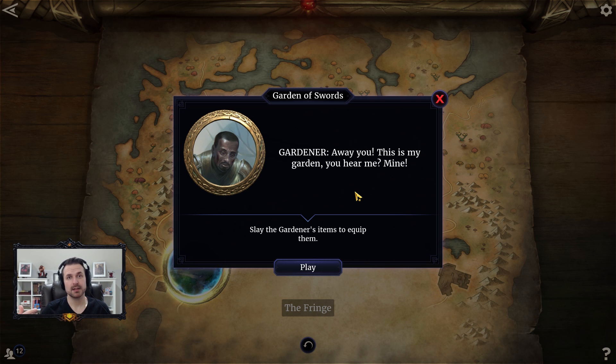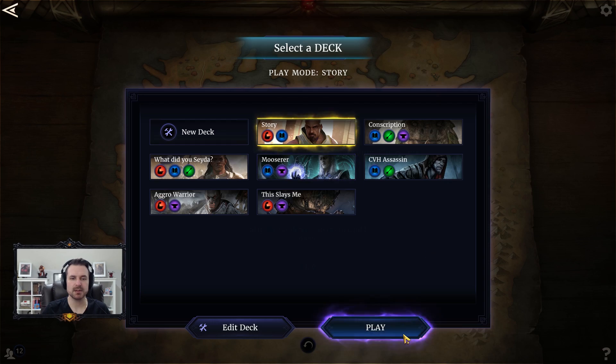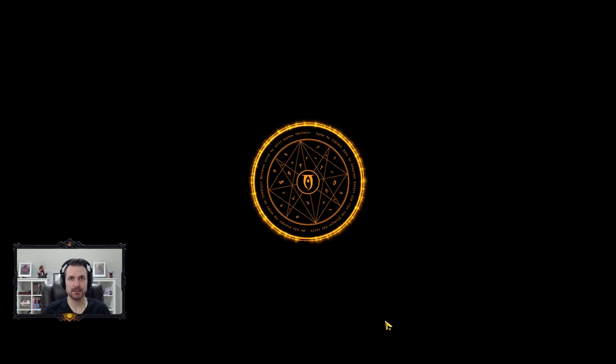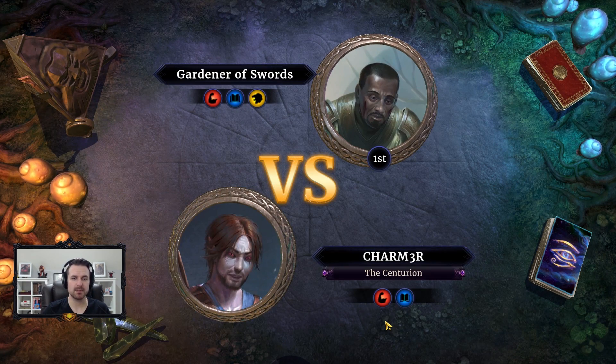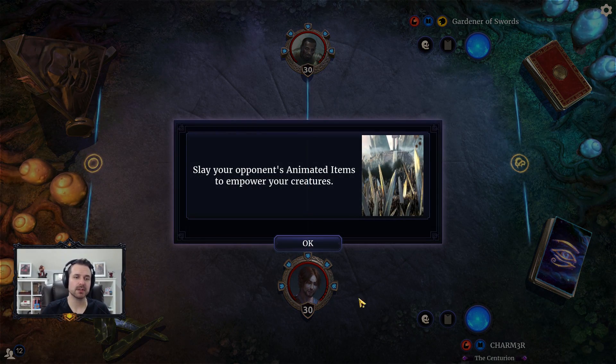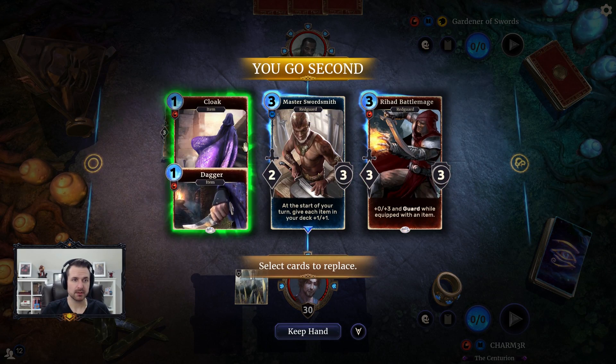That's my intro and caveat — this will be the longest intro for the series; the rest will be short reminders. So let's get started. Right out of the gate we're starting with the Garden of Swords. This is master difficulty — this is the one where you slay the gardener's items to equip them. I'm using a battle mage deck that has tools to take advantage of equipping items, basically an item battle mage list with creatures that take advantage of items.